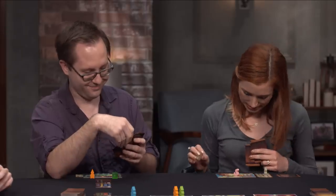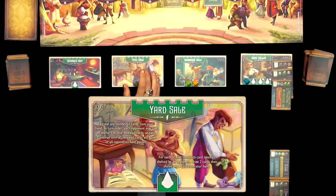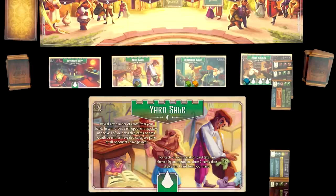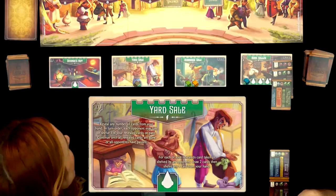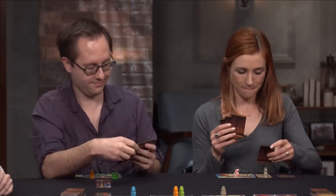Becca decides to do a Yard Sale — revealing cards from her hand. In turn order, each opponent may take or shelve one, or pass. They keep going until all revealed cards are gone or everyone has passed. For each card taken, Becca draws two, then shelves one card from her hand.